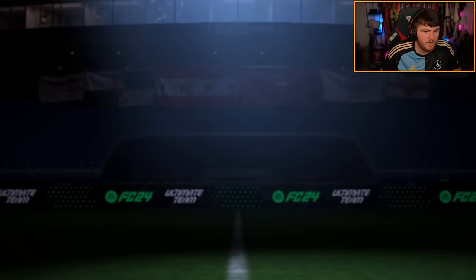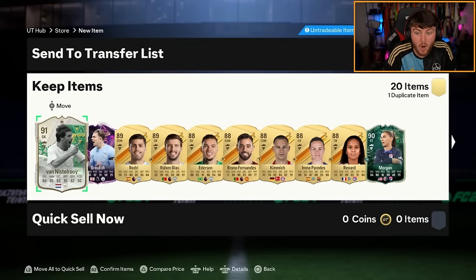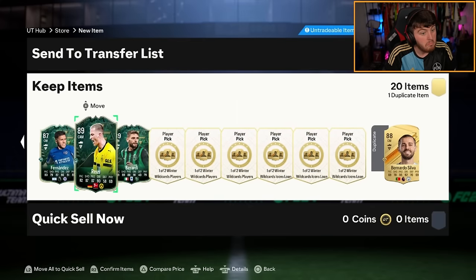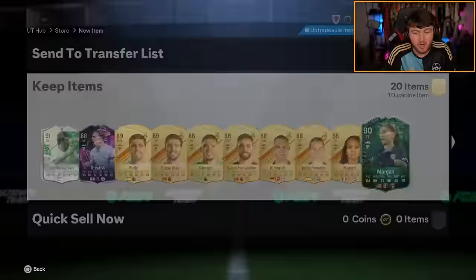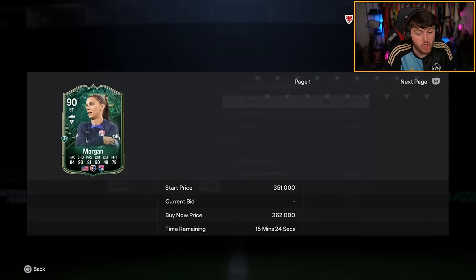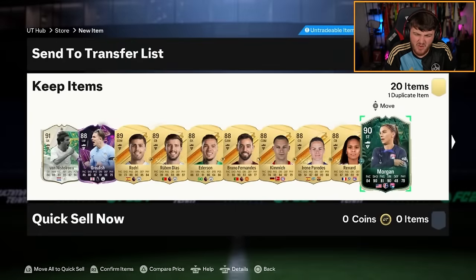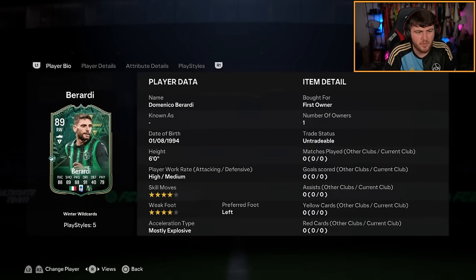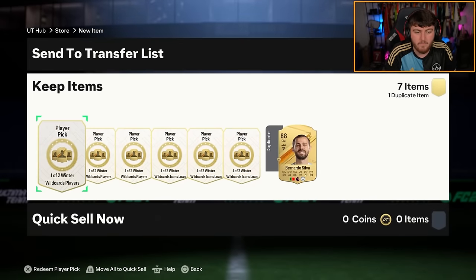What else is in this pack? I don't think that counts as a Winter Wildcard. He's got Morgan straight away. Very nice. Not bad. Four Winter Wildcards. You've got Morgan who's worth a good chunk - about 300k. I don't actually understand why she's worth that much. But she's still okay. Not bad though. He'll take it.